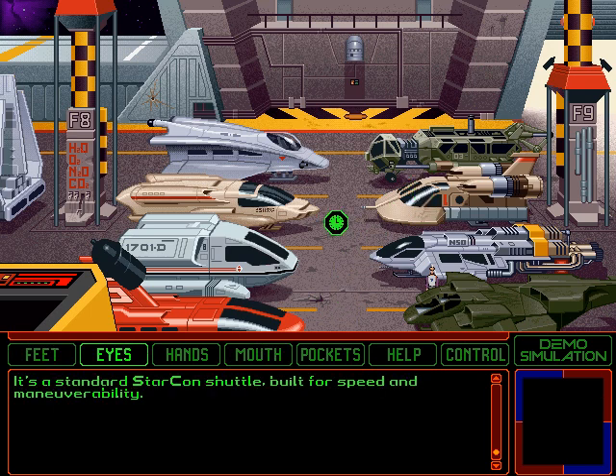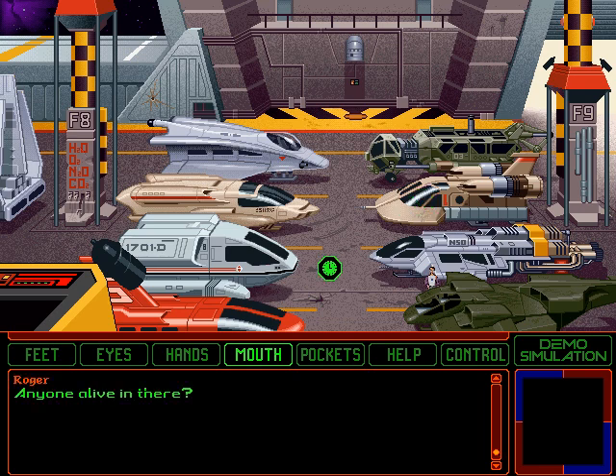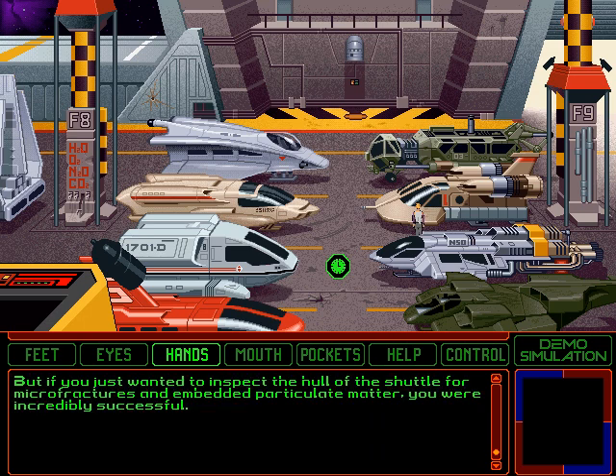It's a standard Starcon shuttle built for speed and maneuverability. Unfortunately, with a budget of only 550,000 Buccazoids, they had to leave off certain amenities like airtight seals, decent shields, and restrooms. Anyone alive in there? There's no answer — not a good sign. Well, since it's the communal shuttle, we should be able to get in. If you were aiming for the shuttle hatch, you missed. But if you just wanted to inspect the hull for micro-fractures and embedded particulate matter, you were incredibly successful.